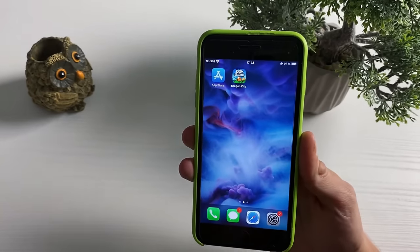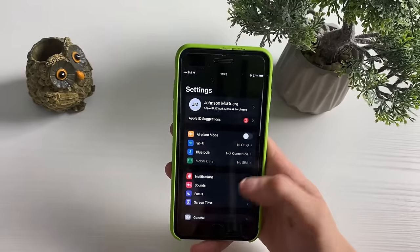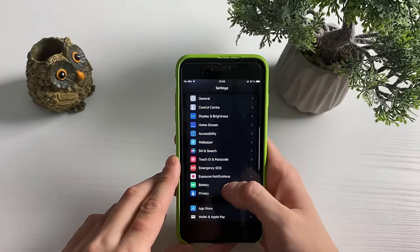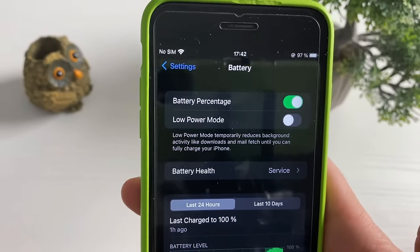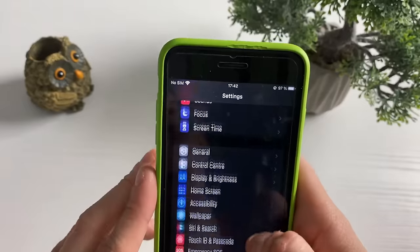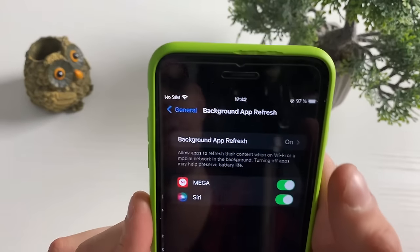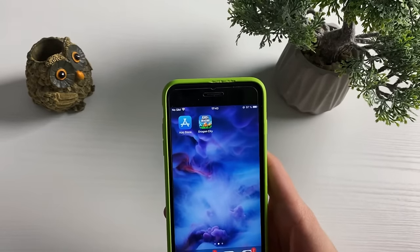Without further ado, let me show you the full step-by-step process. First go to Settings and make sure to go to the Battery section — turn off Low Power Mode, and for Android users turn off Battery Saver Mode. Then go back to General and make sure Background App Refresh is on for both Wi-Fi and mobile data.